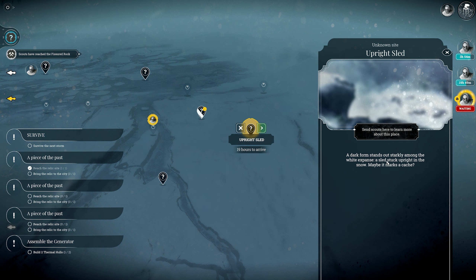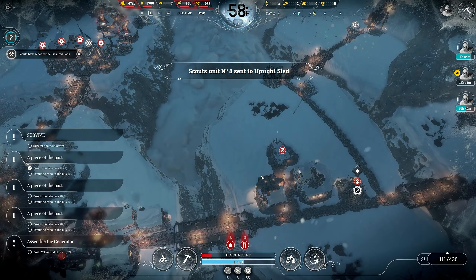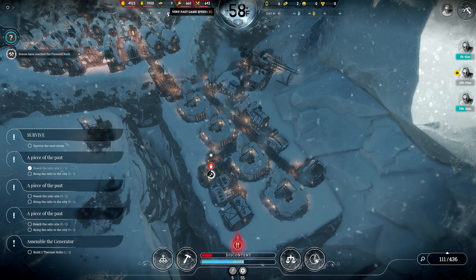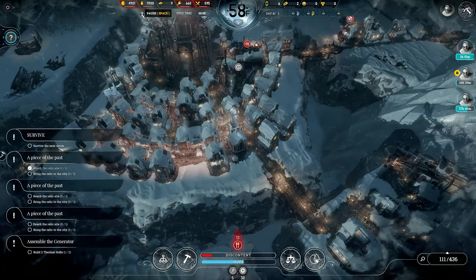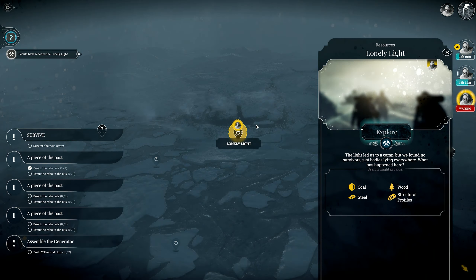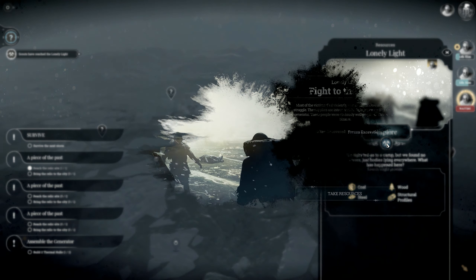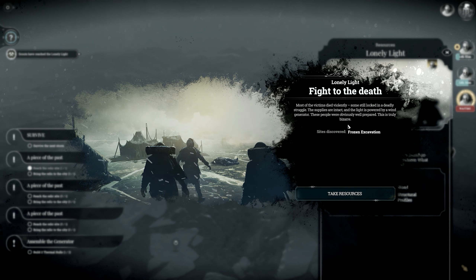A dark form stands out starkly among the white expanse — a sled stuck upright in the snow, maybe it marks a cache. Let's go investigate. They're not actually homeless, good. Lonely light — coal, steel, all sorts of stuff. Led us to a camp but we found no survivors, just bodies everywhere. Frozen excavation — most of the victims died violently. Never like to hear that.